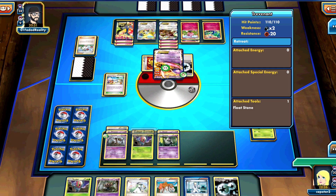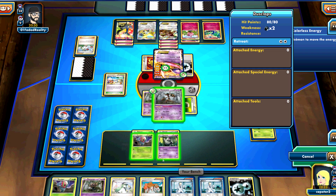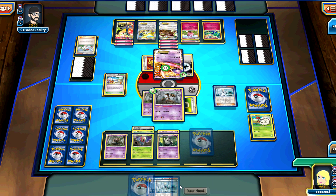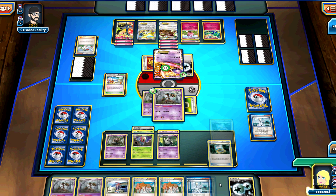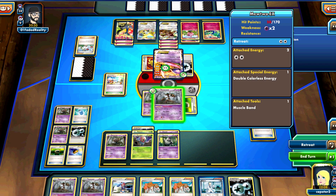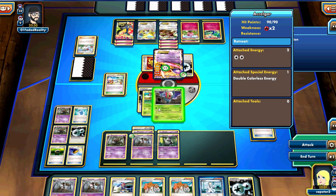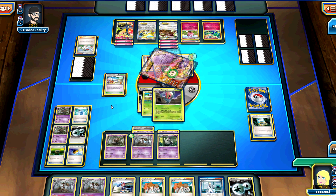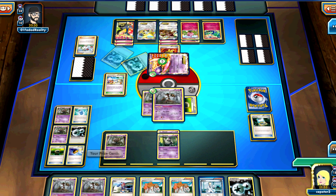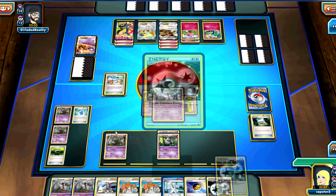We're going to save him more energy. He's got the Band, so knockout. But he's Trainer Locked again and he is still poisoned. DCE, Vines, Phantump, and Colress. Didn't really get much there. We just retreat and Deck and Cover for the knockout. Bring up Trevenant, take out the Level Ball and the DCE off the prizes.